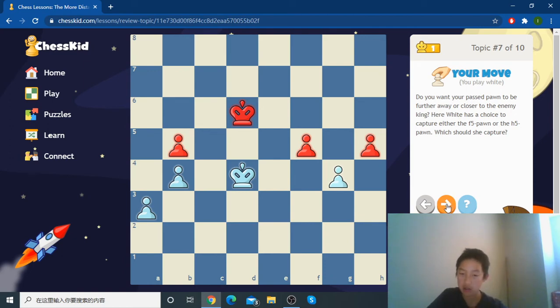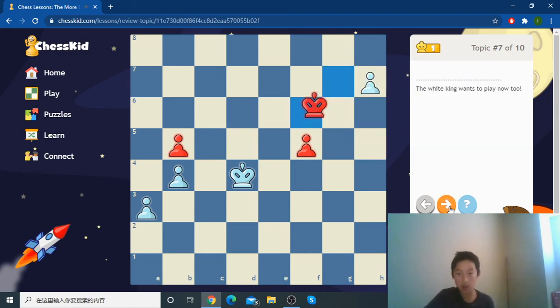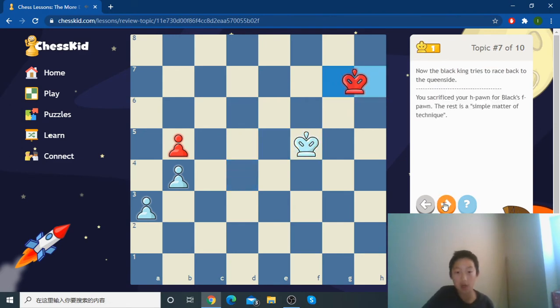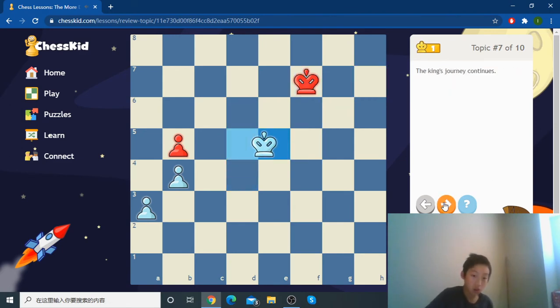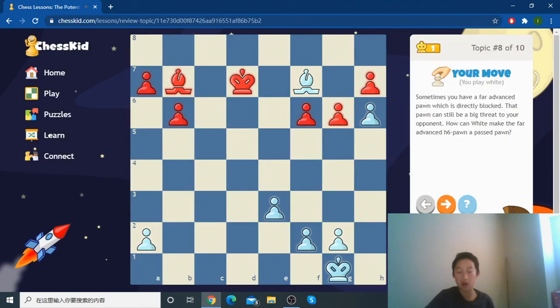Usually you want your passed pawns to be away from the enemy. We keep getting away from it, chomp their pawns, and get closer to black's pawns. We take, and after some simple moves we can promote.